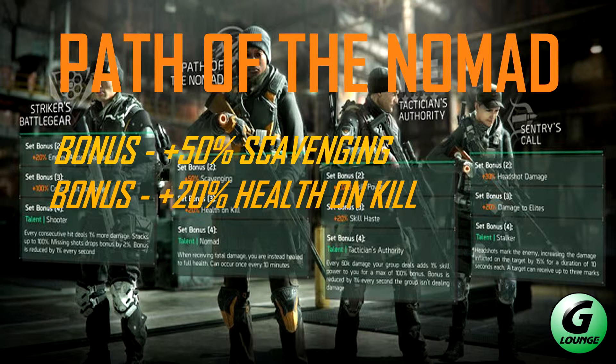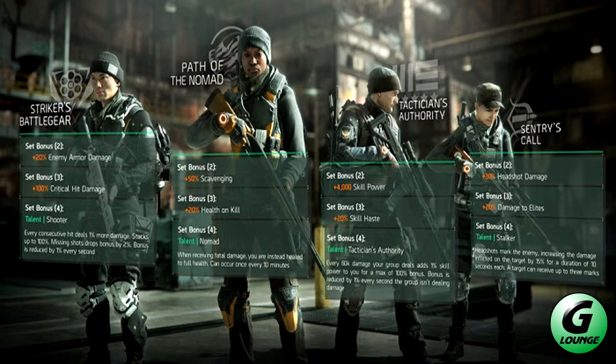Next gear set is Path of the Nomad. This has up to 50% scavenging, up to 20% health on kill, and the talent is Nomad — when receiving fatal damage, instead you're healed up to full health. This will be a good one for a tanky build.